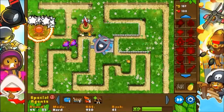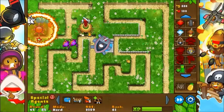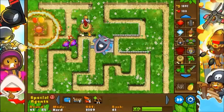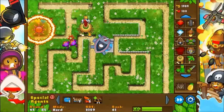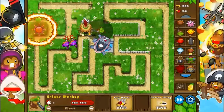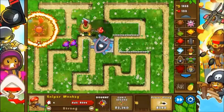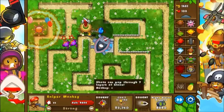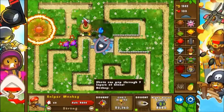There we go — now it has camo detection, which really is only there for the Ring of Fire because all the other towers already had camo detection. So I do need some Moab popping. Let's set that to strongest, faster firing. This does not look good — I don't think I'm going to be able to pop the Moab. The Destroyer is going to be helpful, definitely, but I'm not 100% sure how well I'm going to do on this.